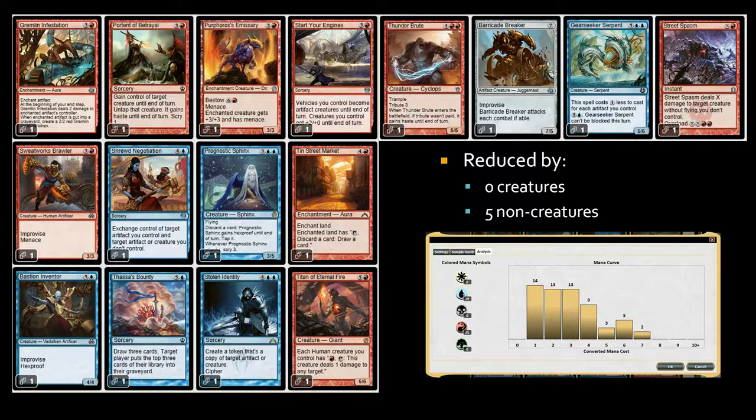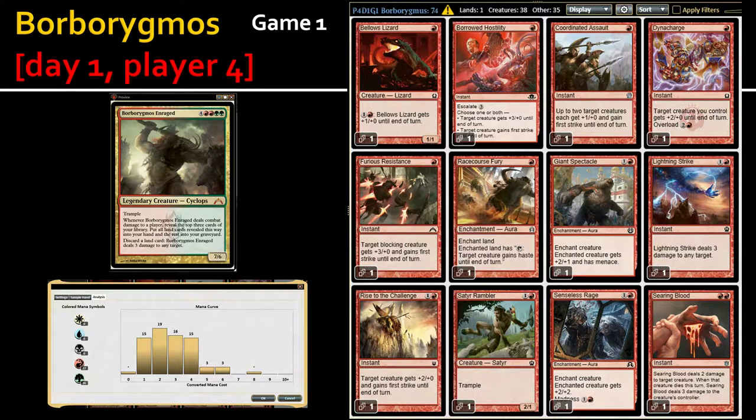Now we move on to Borbo. The Borborygmos deck was a much better build in my opinion. Red-green tends to be easy to build — anything that beats face, has haste, can be enchanted to get bigger, it's going to be a good red-green build. It already starts with a great mana curve at 38 creatures and 35 non-creatures — a fantastic build even with 14 packs.